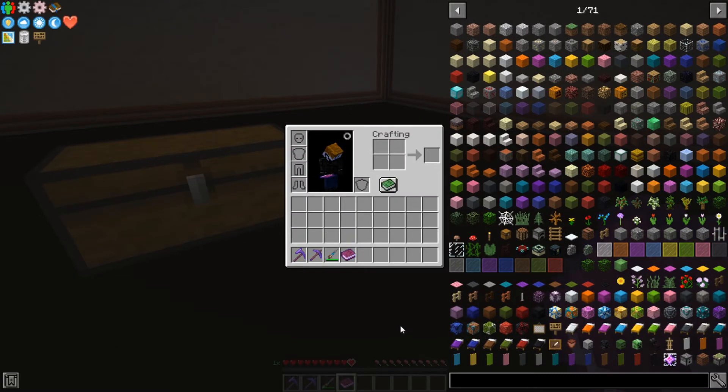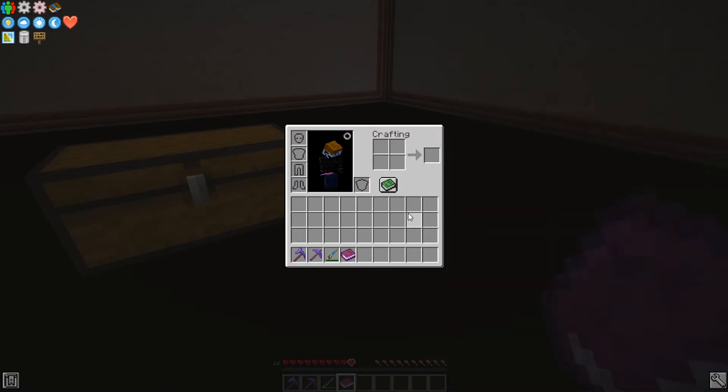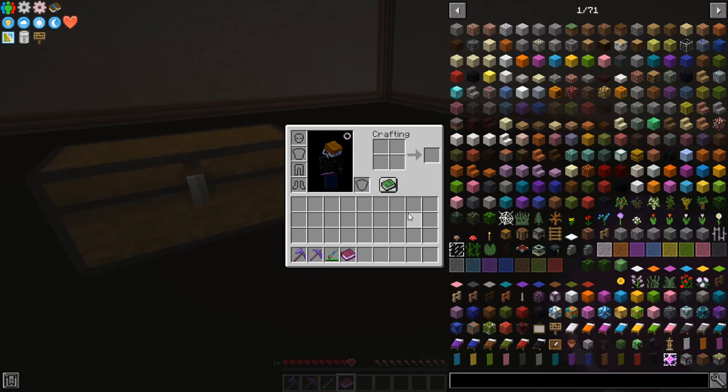Basically, it's a more versatile version of the recipe book in vanilla. One more control we have is Control O, and that will hide JEI — just in case you don't want it cluttering up your inventory space. I usually keep it open because it's more convenient for me.